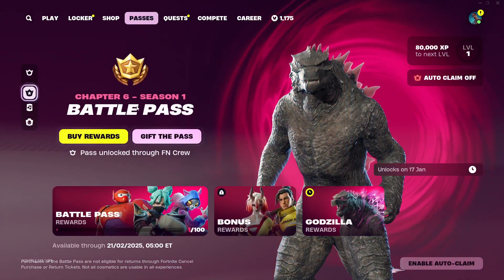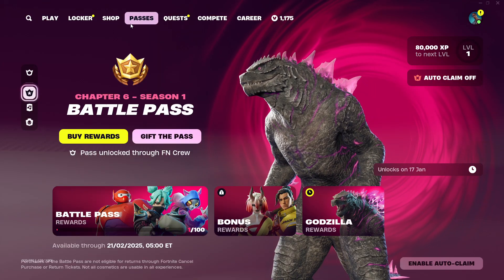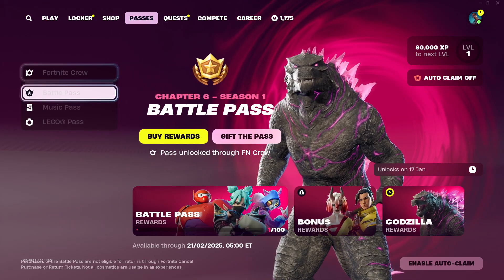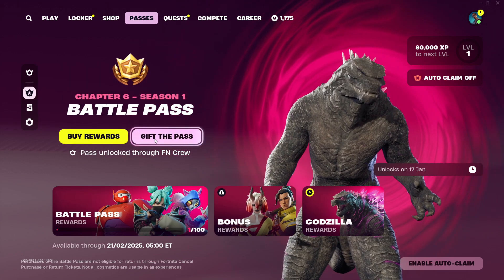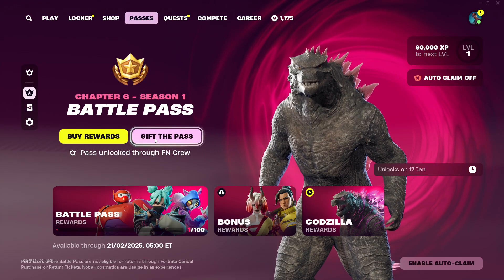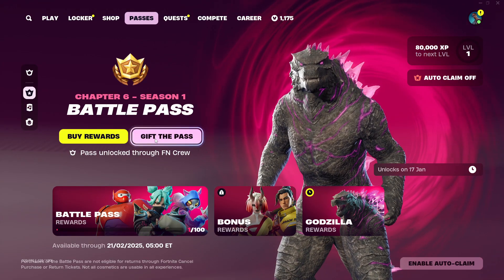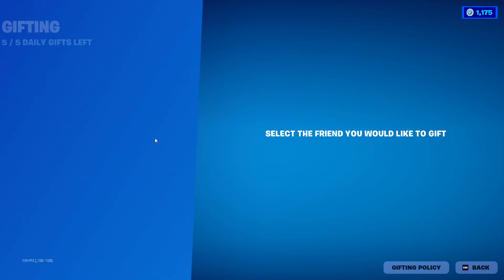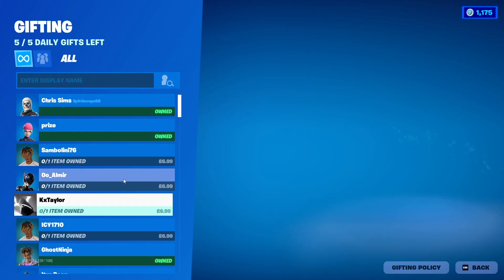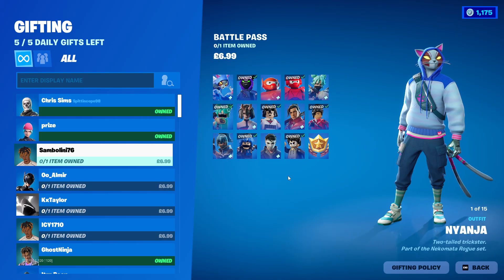Now let's show you how to gift the battle pass. They've changed the battle pass tab completely — you want to head over to the Passes section and select Battle Pass. Then you can choose to buy rewards or gift the battle pass. Make sure you have two-factor authentication enabled to be able to gift the battle pass to your friends. You can't gift the battle pass with V-Bucks — you have to use your real currency. Click Gift the Battle Pass, and you can only gift it to friends who don't already own it. For me it's £6.99 — Sam Bellini doesn't have it, so I'll click hold.